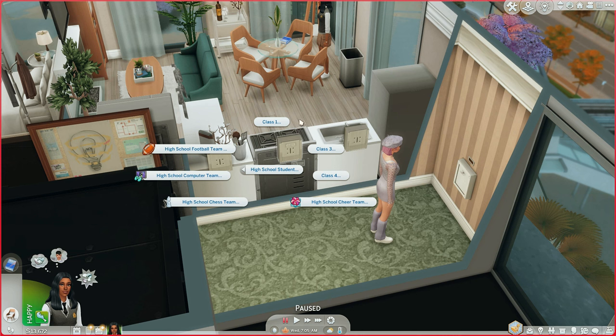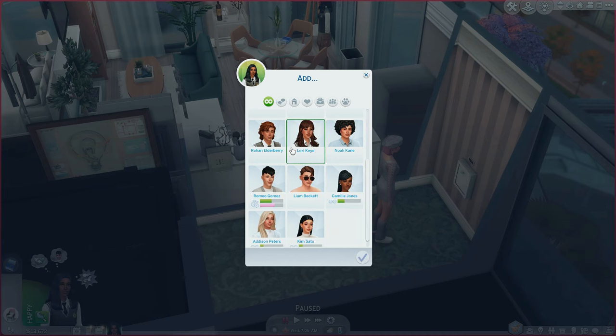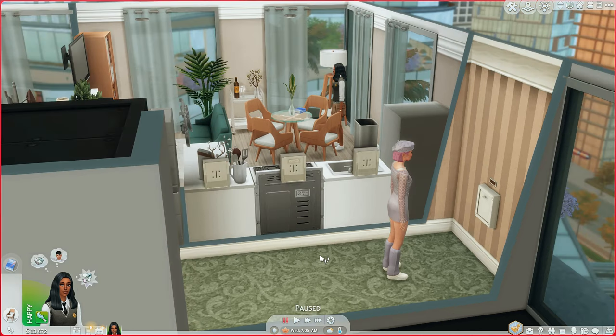Automatically your teen sims are added to Class 2, so you need to assign some students to Class 1, 3, or 4. I only play with two classes — it makes them feel more crowded. Click on Class 1 and you have the option to add or remove students. For my let's play I assigned classes randomly, selecting every other student and assigning them to Class 1. It's super quick and easy. I'll have a more detailed YouTube overview linked in the description.